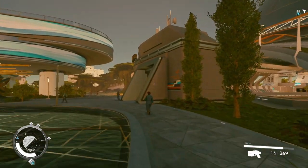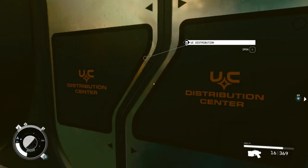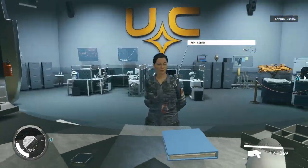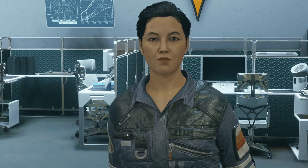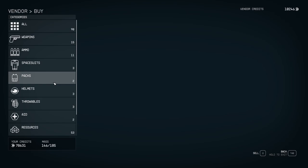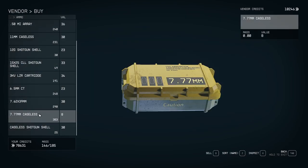Head towards the building you want to go inside. This is UC Distribution Center, and this place has a bunch of stuff related to combat. Talk to the person there and see what they have for sale — they have ammo, but there's more to know than just that.